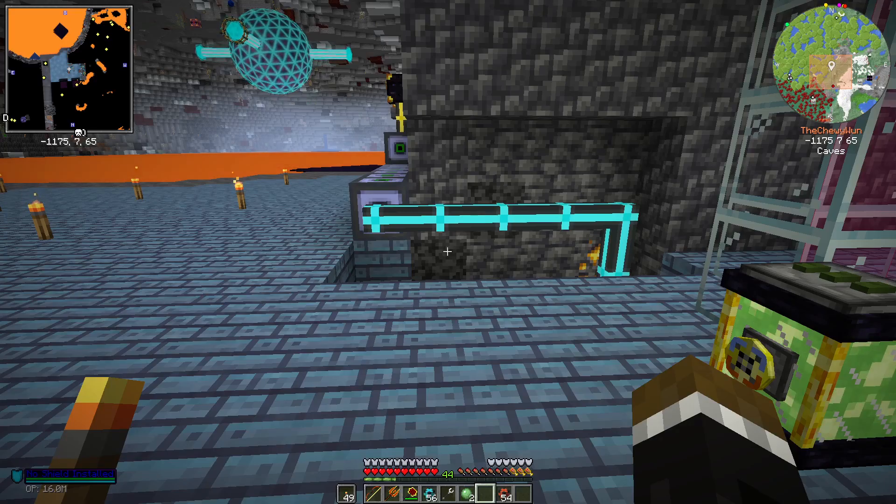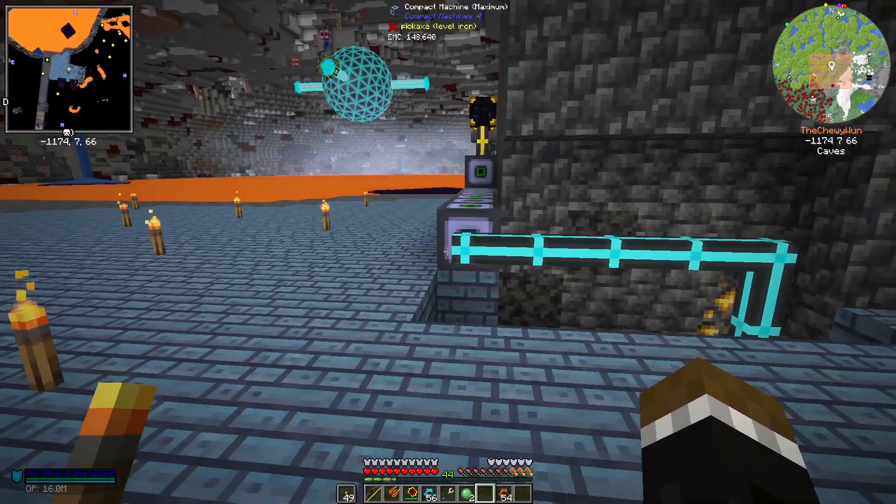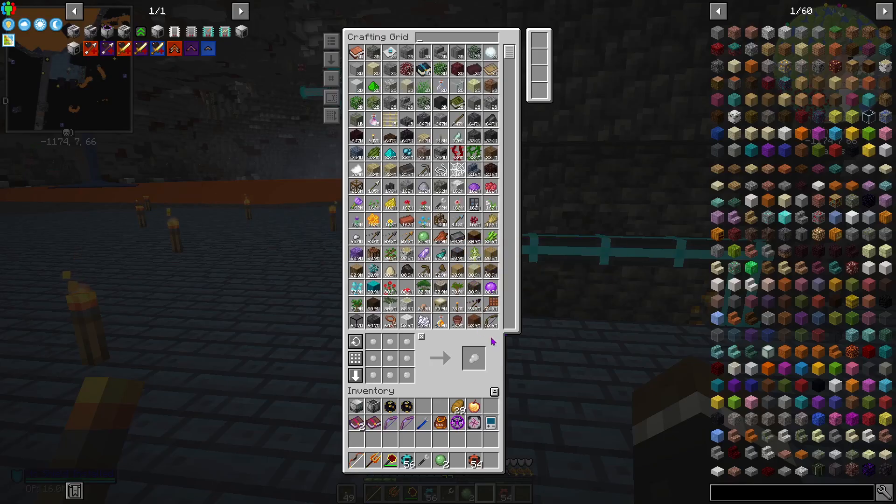Hey everybody, welcome back, it's Chewy again. We're going to dive into some more Industrial Foregoing because I want to start working with enchantments — basically pulling off and adding enchantments to different weapons and armor. So let's take a look at what we're going to make: the enchantment extractor, the applicator, the sorter, and the factory.